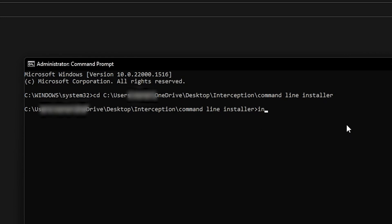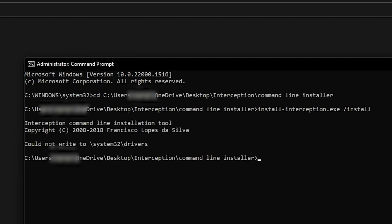Then type slash install — it should say Install Interception.exe /install. Press Enter. In my case there's an error saying 'Could not write to System32 Drivers,' which means I already have it installed. If that's the case, you're good to go and you can just open Overtune.